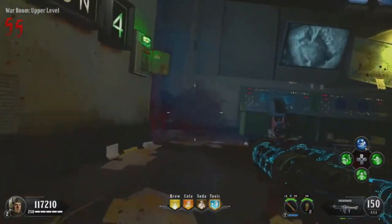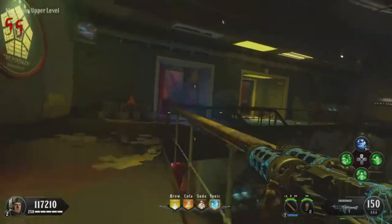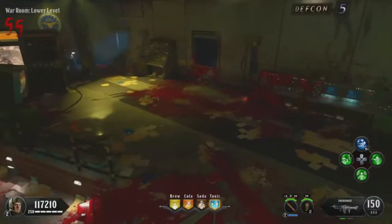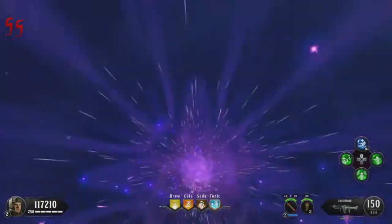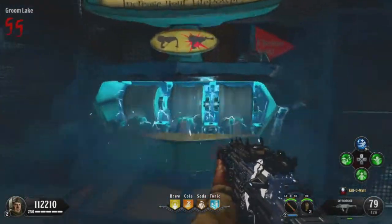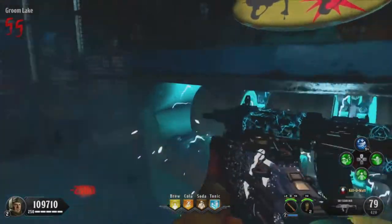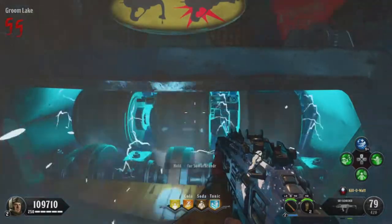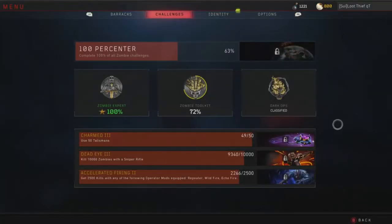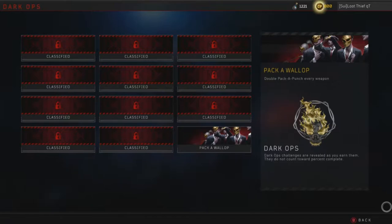I've read up on these and some of them still haven't been found. The interesting thing about Dark Ops is it doesn't actually count towards a zombie master percentage. I've got around 64% after two of these challenges and it turns out it literally doesn't count. Nobody knows what the zombie Dark Ops master calling card looks like. In order to do all of these, you've got to do some really hard things — like complete Blood of the Dead without buying a single perk, complete the Ajax Easter Egg in under 100 minutes, complete every Easter Egg, complete the classified Easter Egg. There's just a bunch of hard things to do.